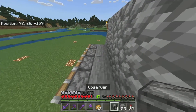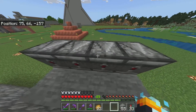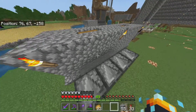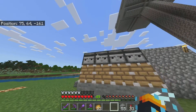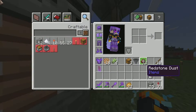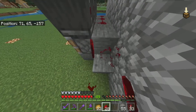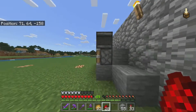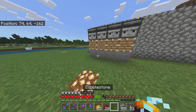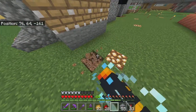You go above and place the observers: one, two, three, four. These should be facing so that the little arrow on top is facing back, while the little face is facing towards you when you look down at them. Now grab your redstone dust, head behind here, and put it down like this so they're all connected.